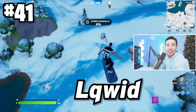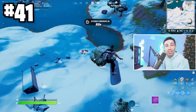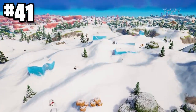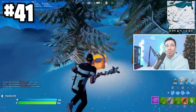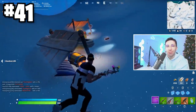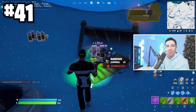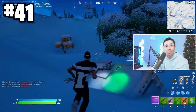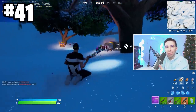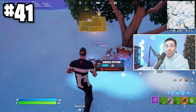My friend Liquid put me onto this: Tilted Towers is one of the best places to get loot. There are crazy amounts of chest spawns there — Liquid said there were around 46 chest spawns at Tilted Towers right now. You might not think it's worth landing there, but I promise you, at least give it one chance. Depending on when you watch the video, it could be a little different depending on how much of Tilted Towers is exposed.